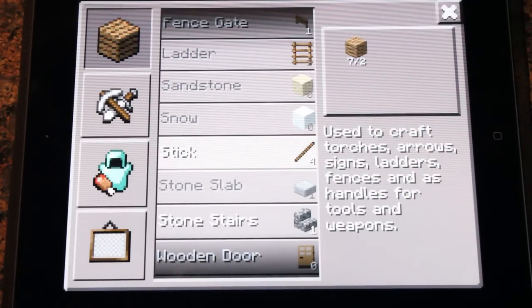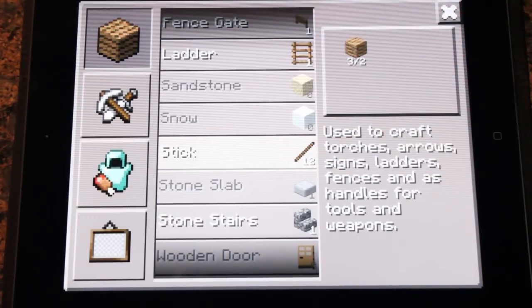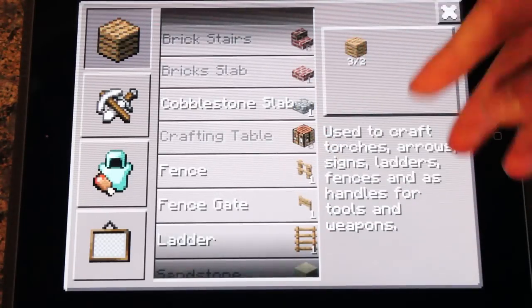Let's go on something I know - you need two pieces of wood to create sticks and then to create it what you need to do is just tap on it. Now I've got eight sticks, you can do it again - twelve - and then it allows you to make all the different things that require those items.